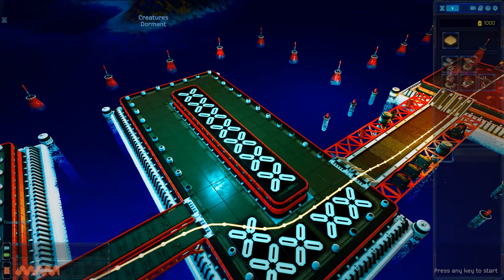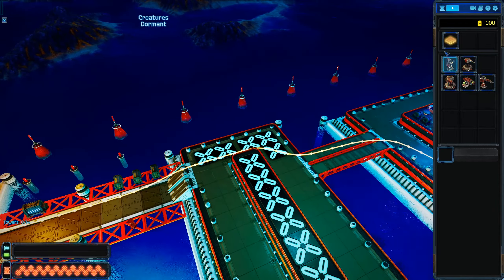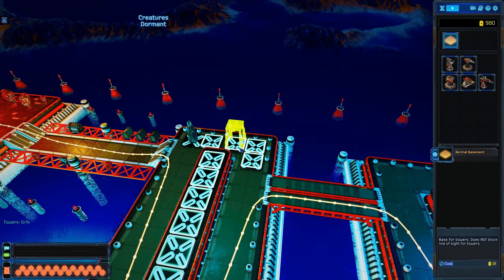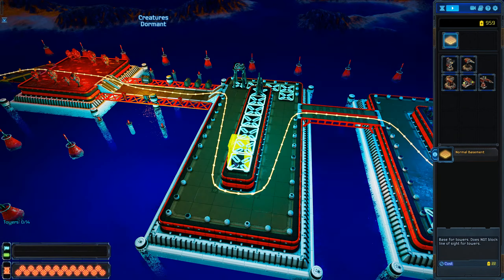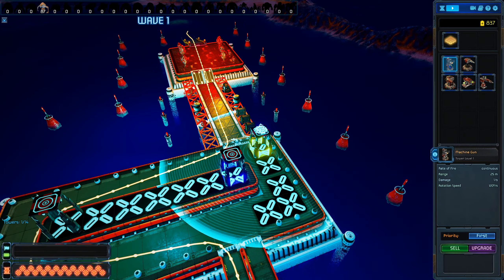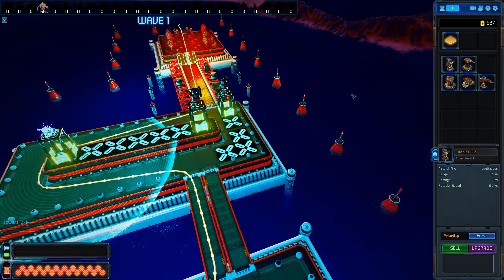Go ahead and skip here. So this is the game. The way this game actually works, you need to go ahead and start by building some of these platforms here. So here's a normal basement - you can build one of these. Once you've built this, you can then go and place guns on it. We're going to start by placing your typical machine gun. As soon as we start building, the enemies are going to start coming up. We'll start with the typical machine guns and then we'll go from there.